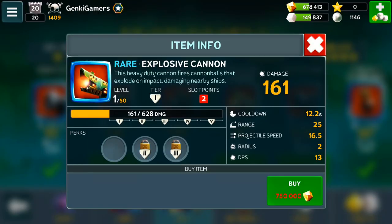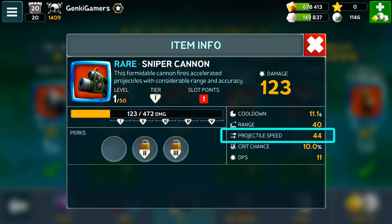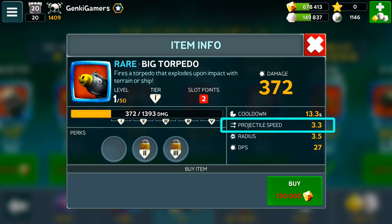When you click on any of the cannons or torpedoes, you can see its projectile speed under its list of stats. Higher projectile speeds won't require you to aim very far ahead, while slower projectile speeds require you to aim significantly further ahead of your target.